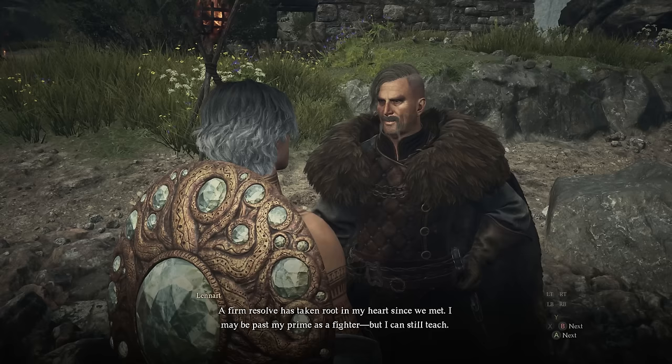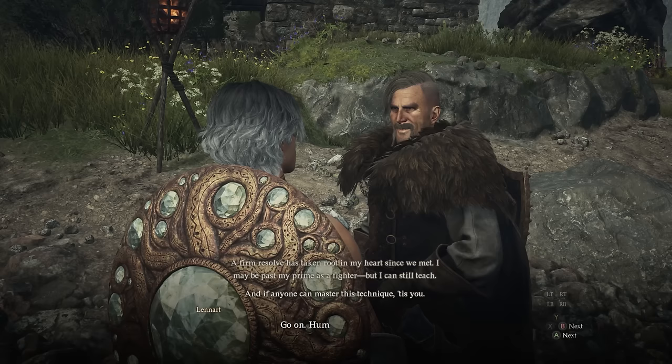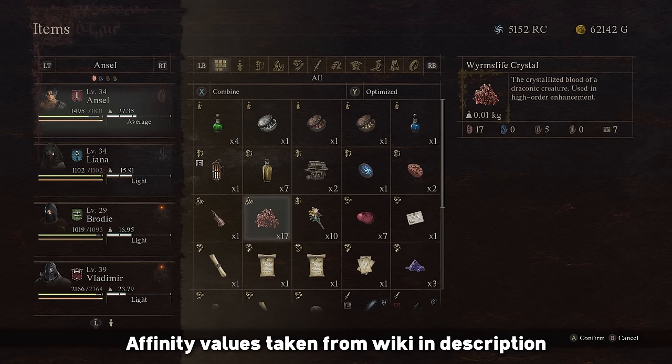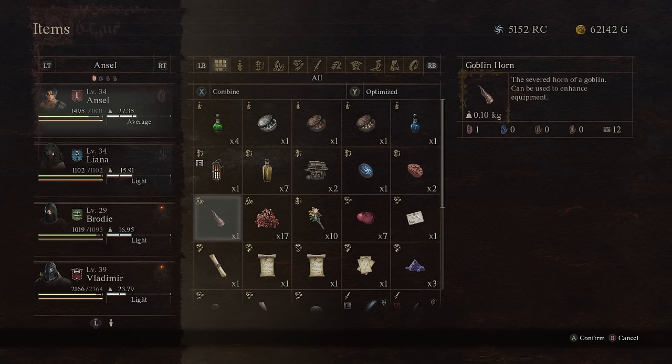If you've waited and then tried to talk to them and nothing works, it probably means they require more gifts, or gifts with a bigger point boost. Because not all gifts are created equal. For example, copper ore or a creature's horn might only give 2-3 points, whereas a worm's life crystal or a jasper is going to give 50. Naturally the more rare an item, the bigger the point boost. Almost every item gives some sort of point value, you just gotta figure out what makes sense for each person.